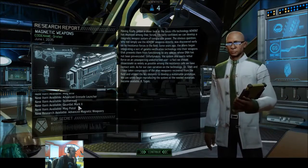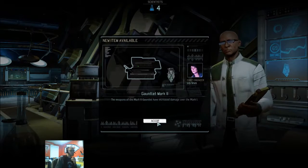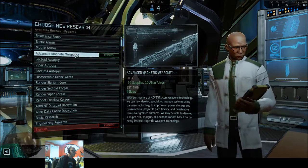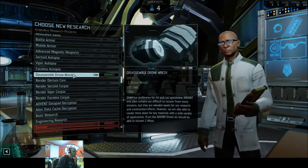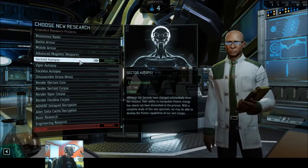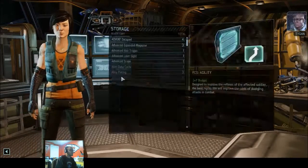I could actually do Advanced Mag Weapons — 50 supplies. That's kind of a lot more than I thought. I wanna look and see where we're at with vipers and sectoids — I need to look at the inventory. While most of my involvement in the chip development process was on the theoretical side, I can't help but feel some degree of responsibility for the final product as we see it in use to date.